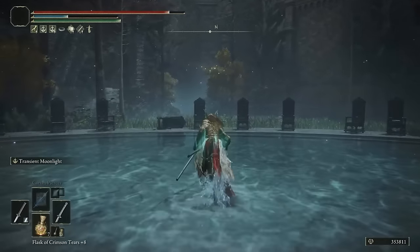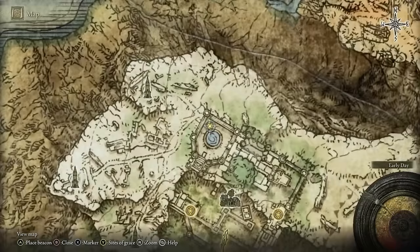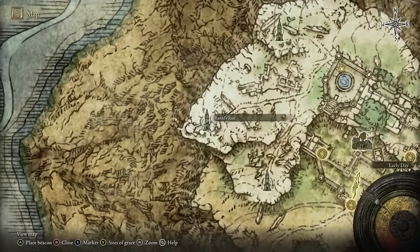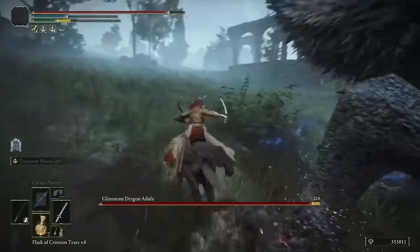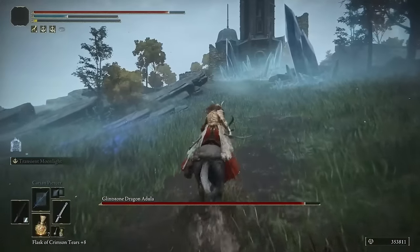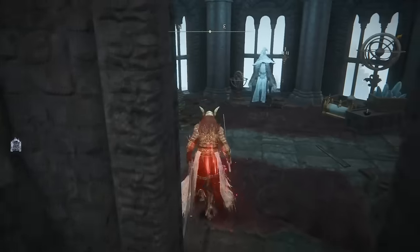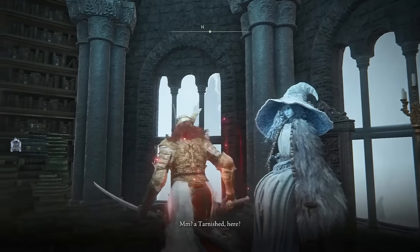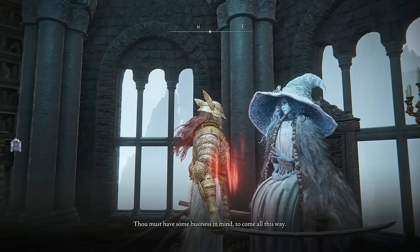After you defeat the Loretta Knight — the boss here — head directly north and you'll see an entrance through the wall. Go down to Rani's Rise. There's a dragon here you can completely avoid if you want to; it will fly away when it gets low health and you'll see it later on. Go to the top of Rani's Rise, speak with Rani, and choose the option to serve Rani the Witch, which is required for the quest.